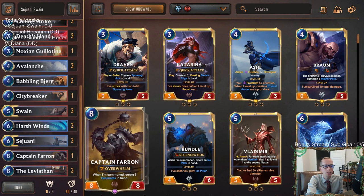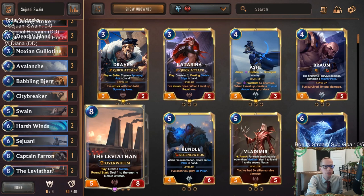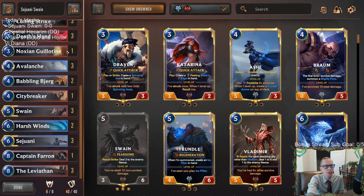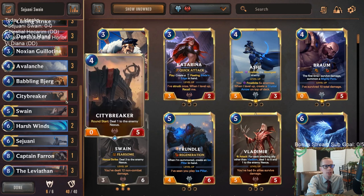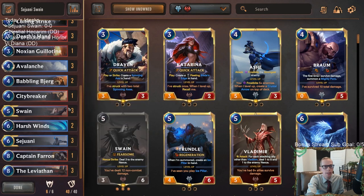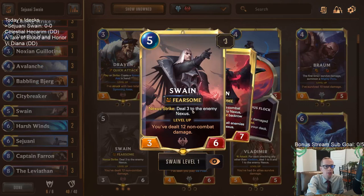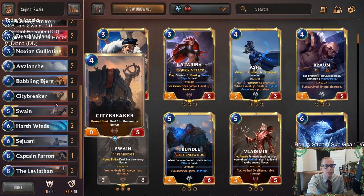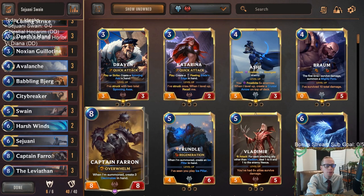We have City Breaker dealing round start damage each turn, same as the Leviathans. City Breaker is like a mini Leviathan. These really help level up Sejuani because we need to do enemy nexus damage in multiple different rounds. Death's Hand can get that nexus damage in too. Nexus damage is also important for leveled up Swain. The metagame is pretty powerful with all the new celestial cards, so we need more power at the top end.